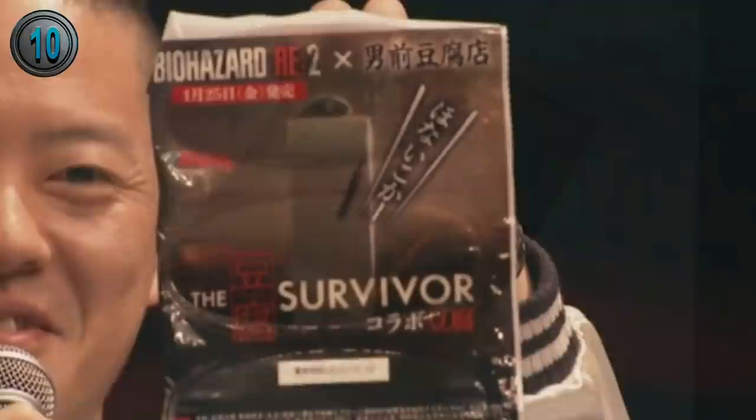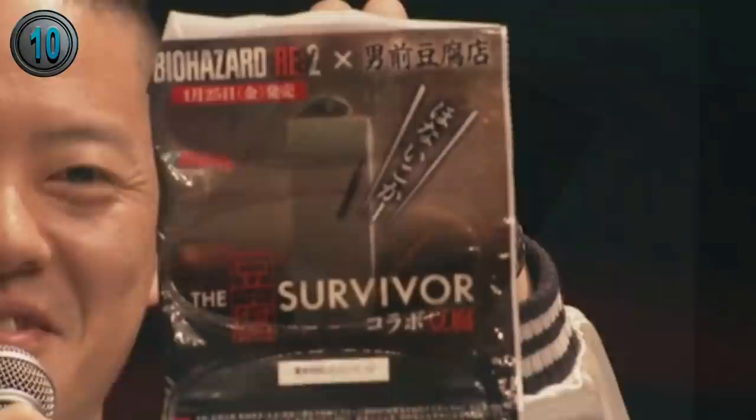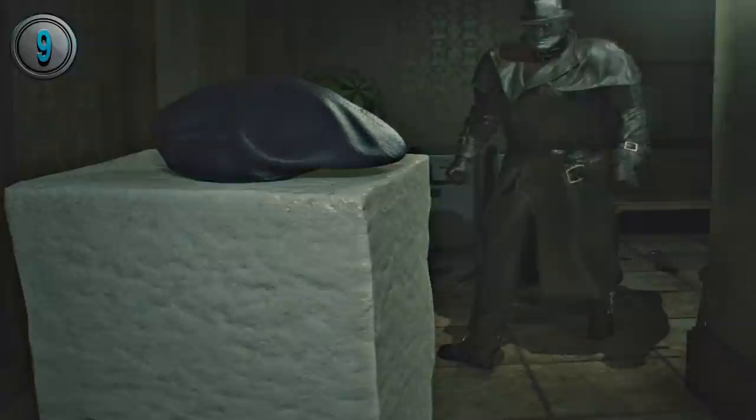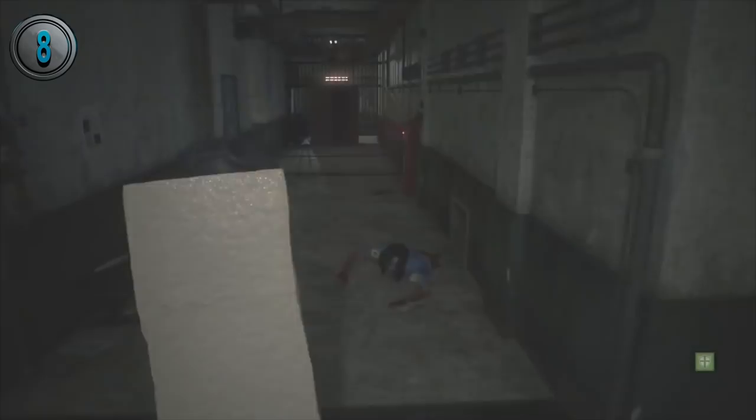A popular Japanese tofu company, Otokomae Tofu, officially collaborated with Resident Evil 2 Remake, and Tsuyoshi Kando, the producer of the game, held up one of their tofus during a livestream. It was also during this livestream that it was revealed that Tofu's character model was made by scanning real pieces of tofu.